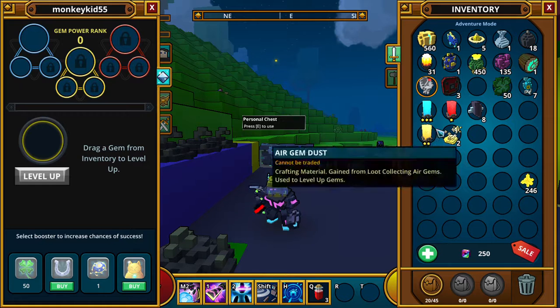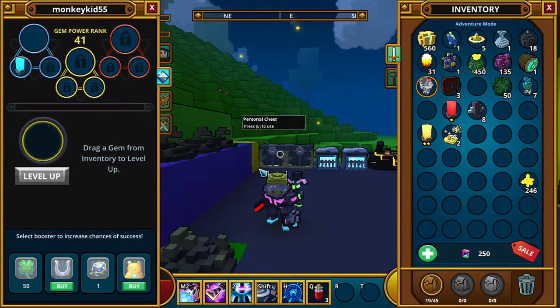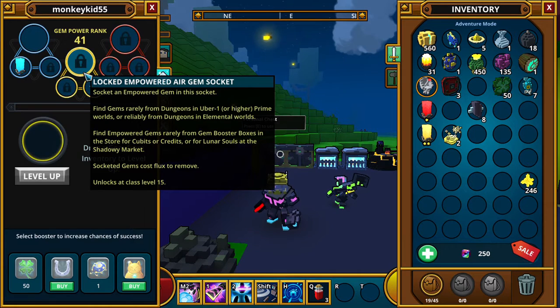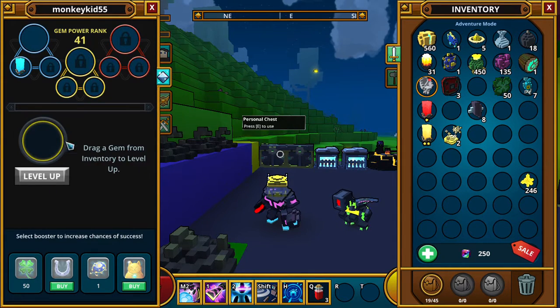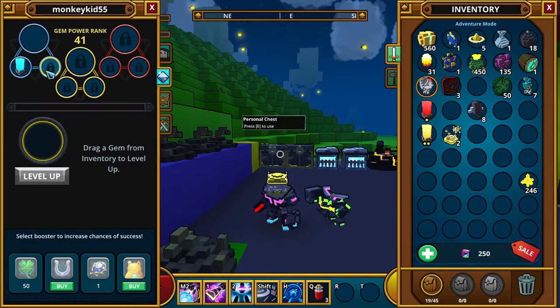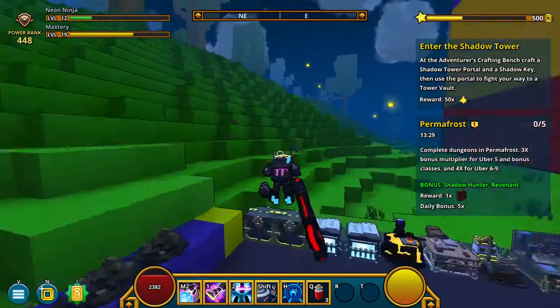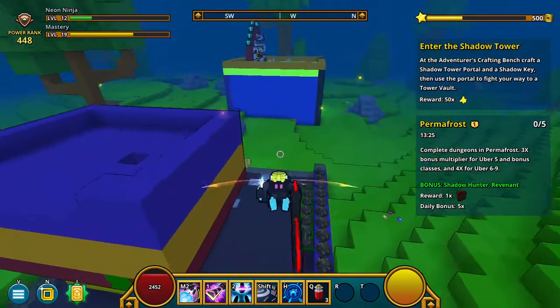I need a power water gem. That's the only gem I can put in right now. You have to find them really, and you need more class levels. Once I level my class up, I can do that. I'm one level away from the air gems, so I can get that when I'm done.